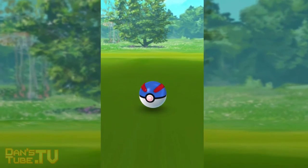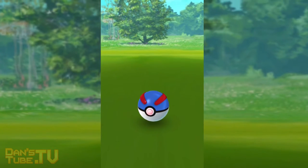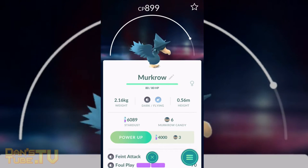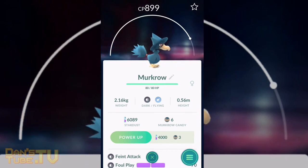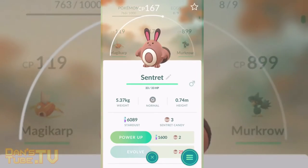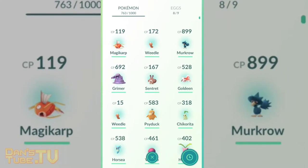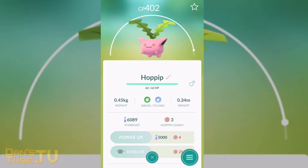Another thing I noticed, which is something I've been wanting for a while, is depending on the Pokemon you catch — if it's the first evolution, the second evolution, or the third evolution — you will actually get different candies. The first one you get three, the second one you get five, and if it's a final evolution then you will actually get ten candies. So that is really handy, and something I've been wanting for a while now.